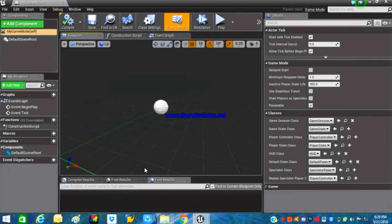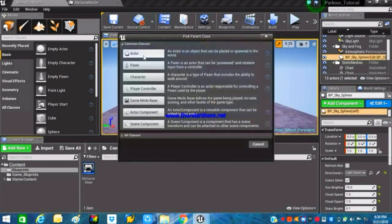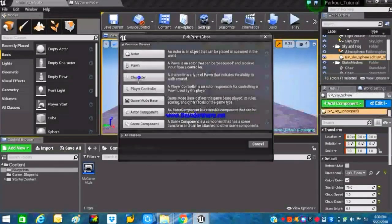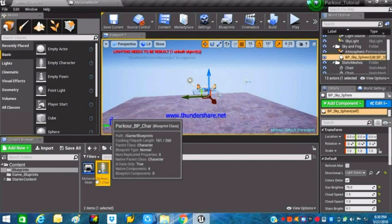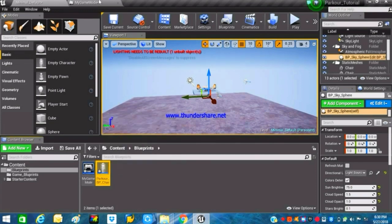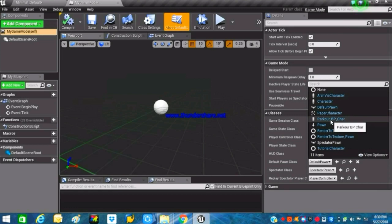What Game Mode actually does is store all of the information about your character so you don't have to insert it manually in each and every level. Now drag and drop this Game Mode into the Blueprints folder. We have to create a new Blueprint Class — a Character. Rename this character to something like 'Parkour_BP_Character', which will act as our main character in the game.